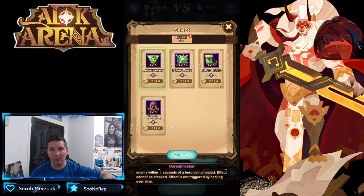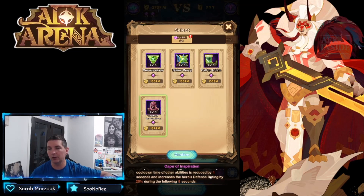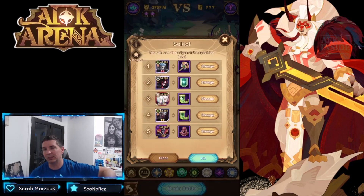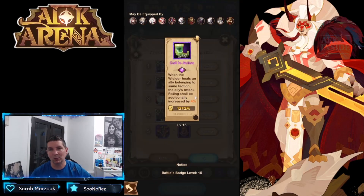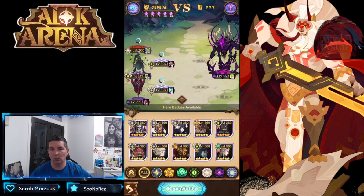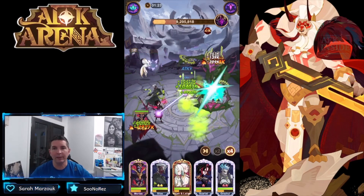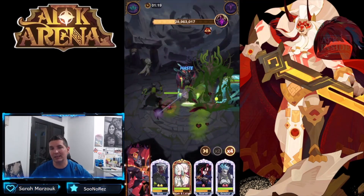'Curse Breaker — rebounded on damage, and when it triggers, an ultimate cooldown reduces other cooldowns by one.' We can put the cape on there. We have no more Celestial heroes here, so we can change that one up — let's go to Divine Mercy and run it this way. Let's see how well we do. Grand Hunt again seems like it's going to use the Twisted Realm formations we've seen.